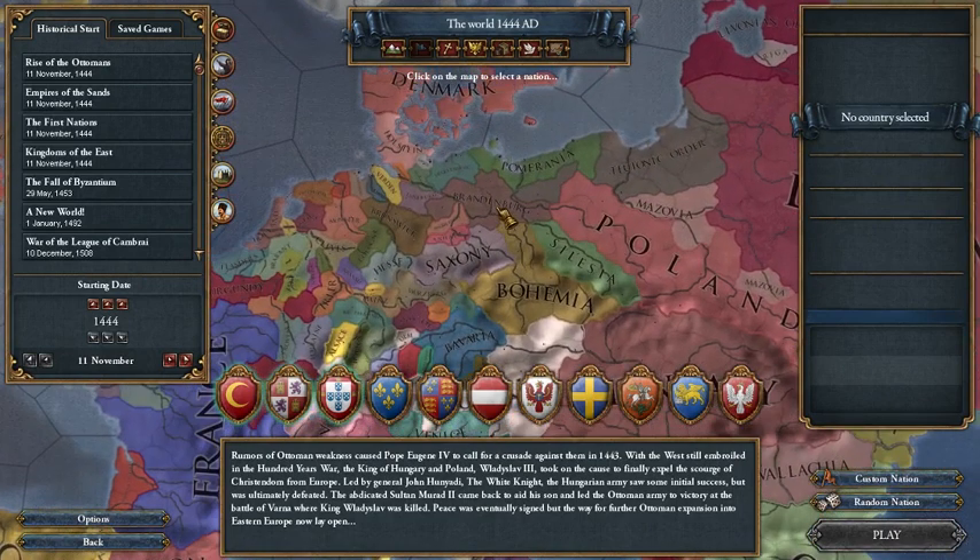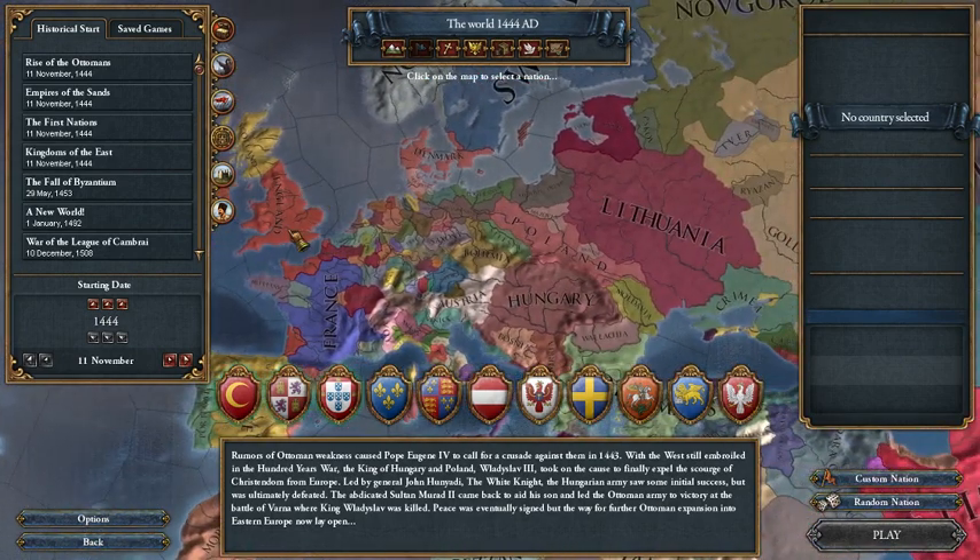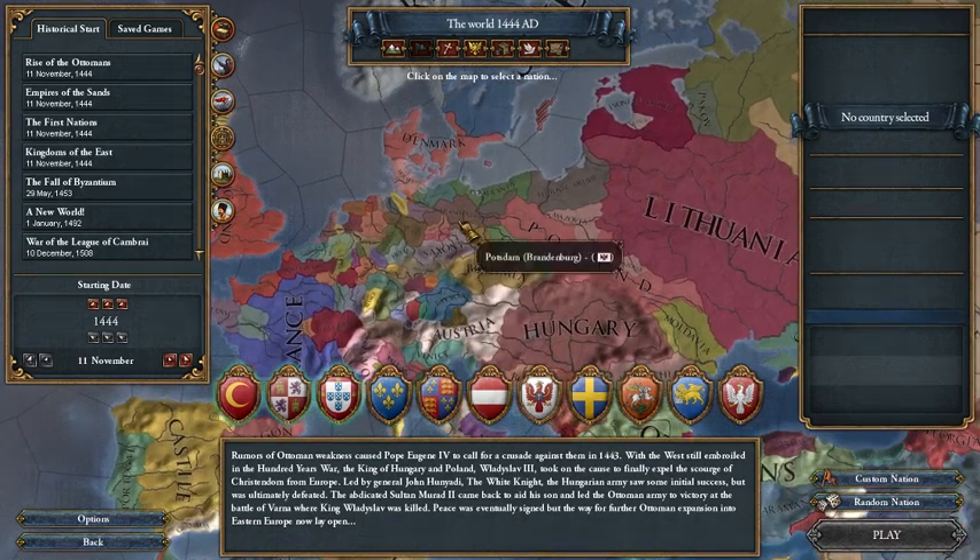I'm not doing one of the other nations that can form Prussia — I believe the Teutons can, and possibly Pomerania. The reason I'm talking about Brandenburg is because I've actually used Brandenburg recently to form Prussia, so I have the most experience with that. I'm going to tell you the way I did it, and it worked very well — better than average compared to some other stuff I've seen on the Paradox Plaza subreddit.